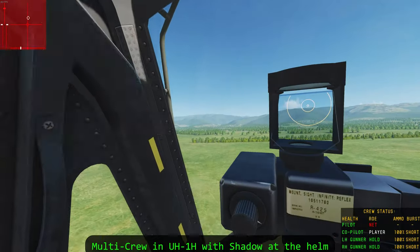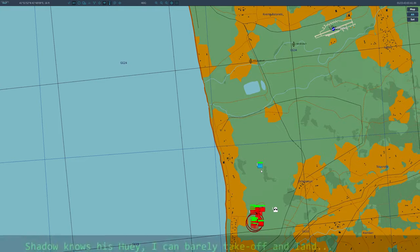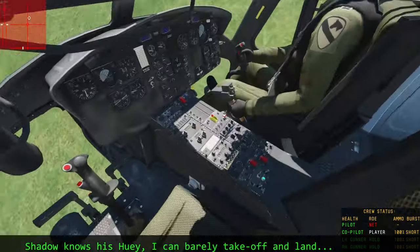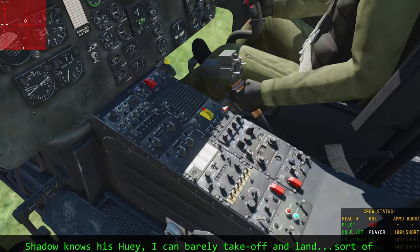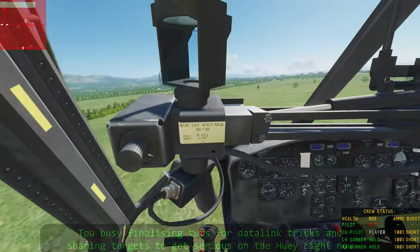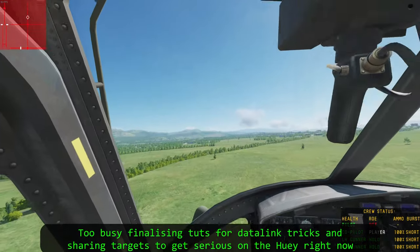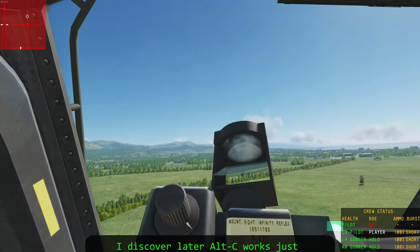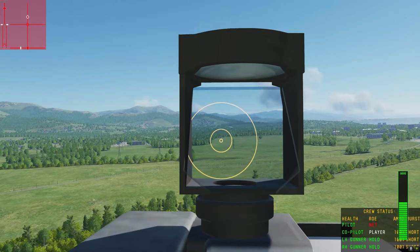I don't know if you've got any targets on this thing. Yeah, there are targets here on our right on the field, but you want to just put it on arm and try it out when we get level here. I probably need to get rid of this too — I need to press M to get rid of it and get my cursor back. Okay, you're clear to open fire.